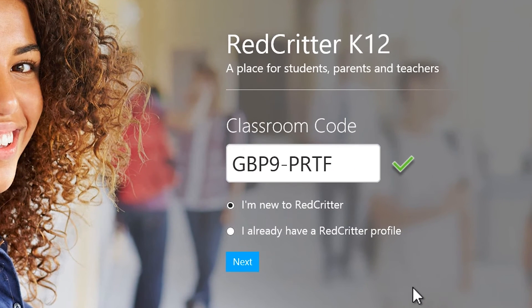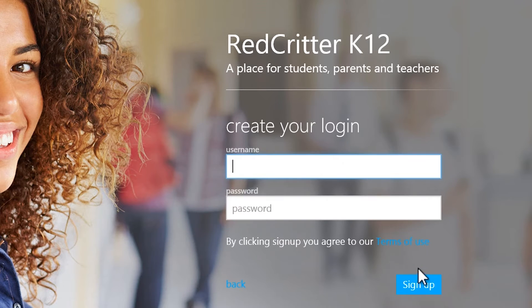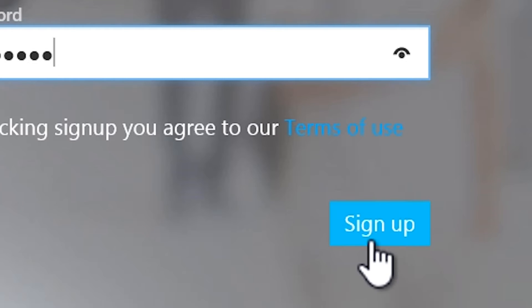Once your invitation code has been validated, click Next. Add your child's first and last name as well as a valid email address. When you're ready, click Join for free. Enter a username and password for the account. When you're done, click Sign Up.